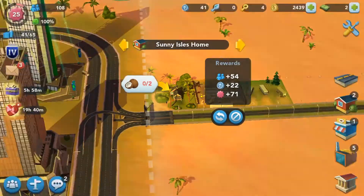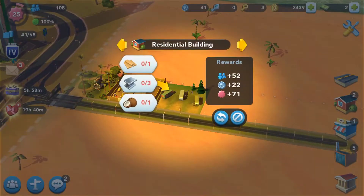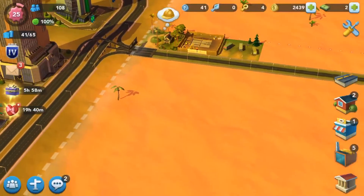So this is the Sunny Isles home that they're wanting me to upgrade. So the simple one, of course, we're going to get the coconut.